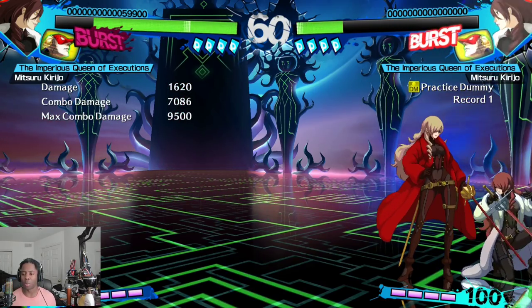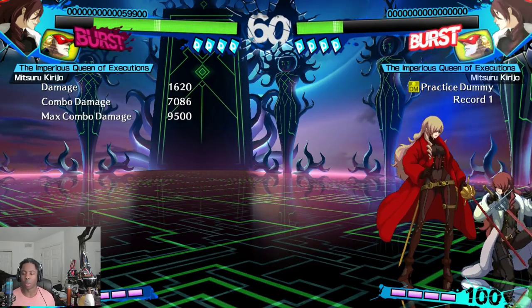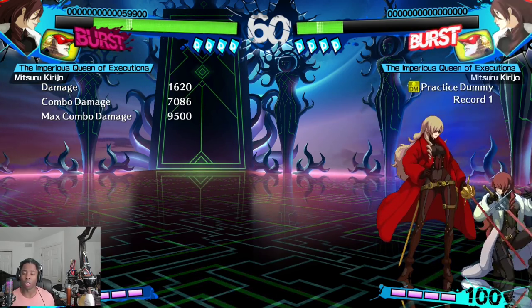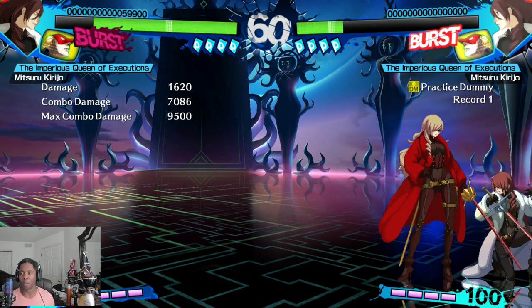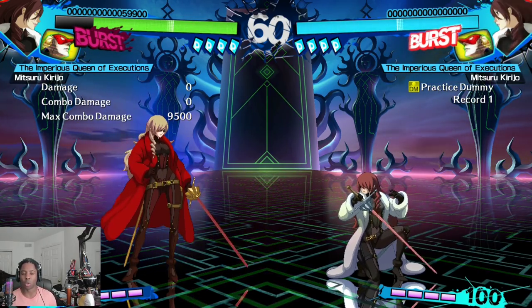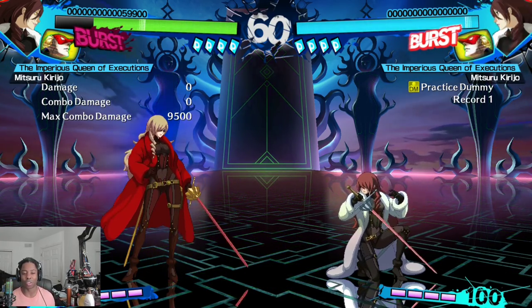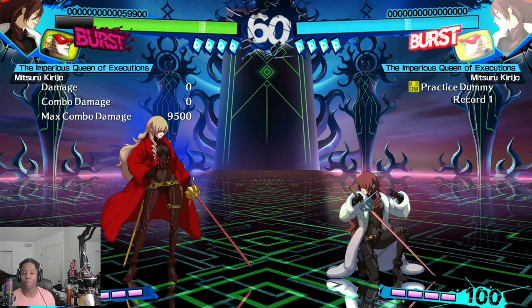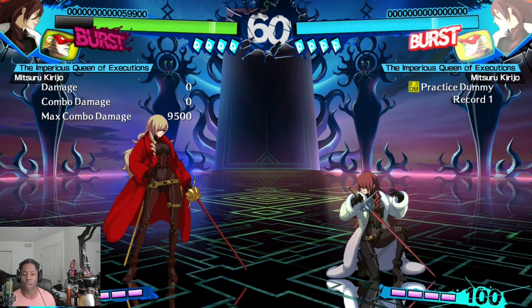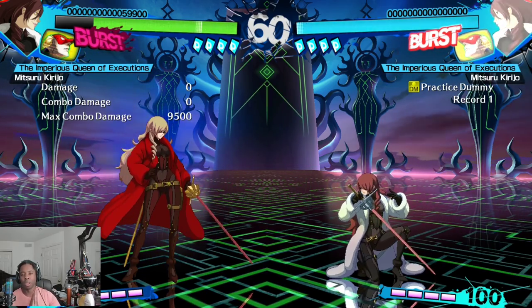Shadow characters are a little more combo-intensive since you need to know how to spend your resource to make the most out of the character. The main shadow characters people would know from this version are shadow Mitsuru, shadow Chie, and shadow Ken, but other shadow characters have unique game plans because of Shadow Frenzy. Let me know if you have any questions or comments below — I tried to keep it simple for the sake of time, but I could talk about these characters in way more depth. Hopefully this gave you a quick glance at each character and whether or not you want to try them. Like and subscribe if you feel like it, see you next time.